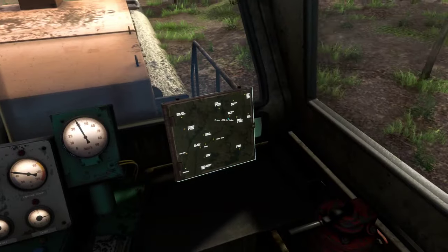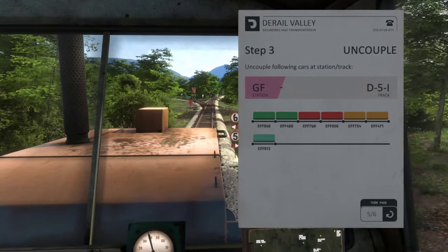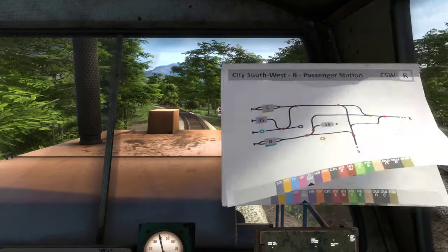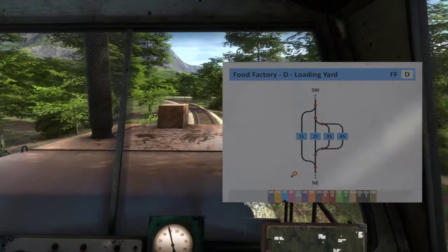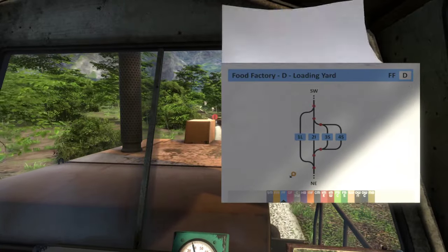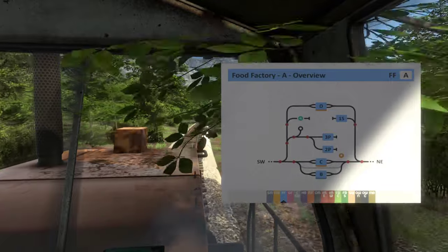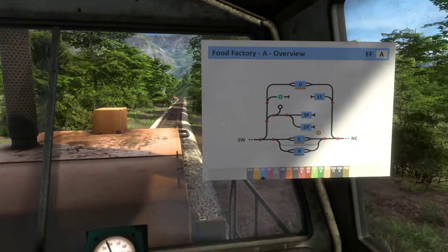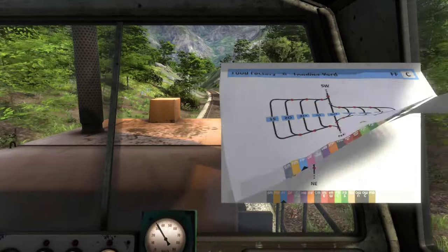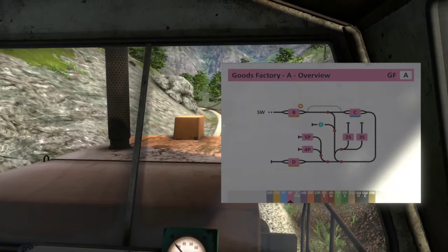Turning left here — looks good, let's speed up. Now we are headed to the goods factory. Let's study the station map first — take it to the goods factory and then to delta 5 india, D5I station. Looking at the goods factory overview, we'll be coming from the southwest. Paying close attention to the map — if we're coming from the southwest we have to turn left, left, left all the way.